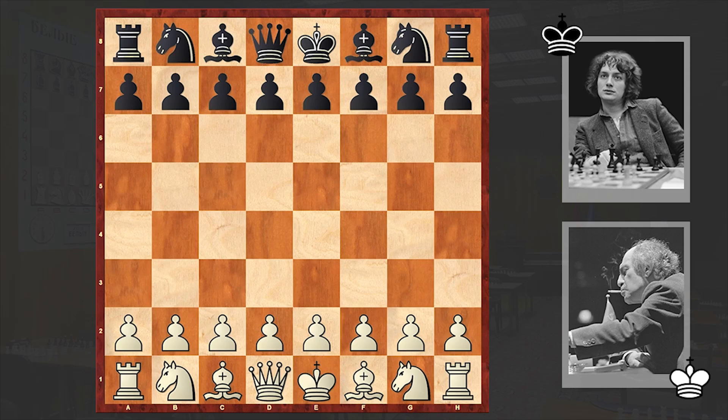Hello chess lovers, Soren here. In this video I want to share with you a brilliant chess miniature played by the 8th world chess champion Mikhail Tal. His opponent is Dutch chess grandmaster Jan Timman, and the game was played in 1988 in Reykjavik at the Reykjavik World Cup.